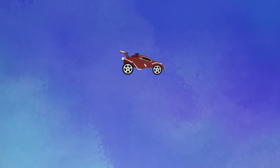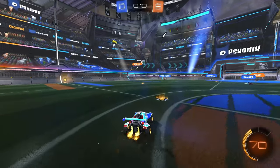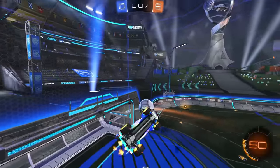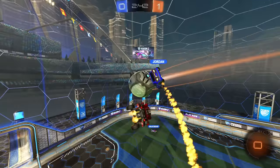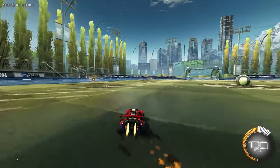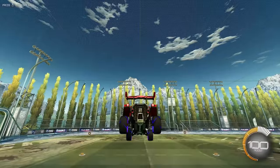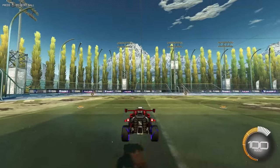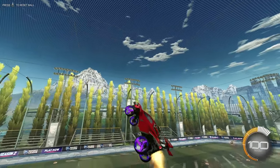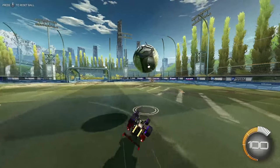Your car can jump and even double jump. It can turn in the air. It can air roll by pressing air roll and turn at the same time. It can boost, and it can dodge. Combine all of these things together and you get the basics of things like freestyling — flying through the air while boosting, turning, and air rolling, basically looking really cool. The best advice I can give you is to go into free play and start driving around. Do things like jump and double jump, dodge different ways — diagonally, sideways, and backwards. Drive up on the walls, up on the ceiling, and get as comfortable as you can with your car.